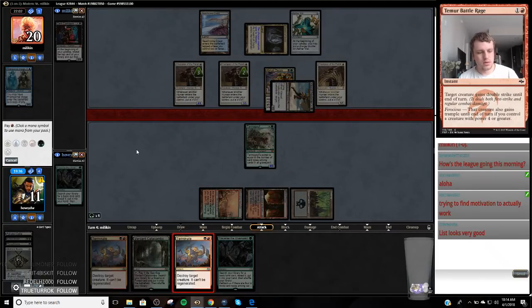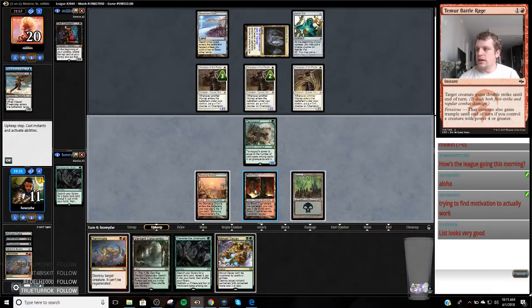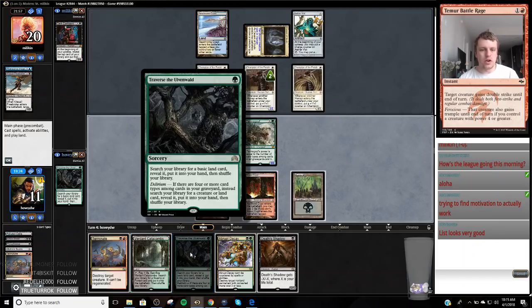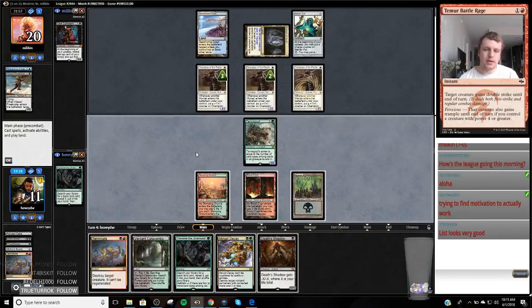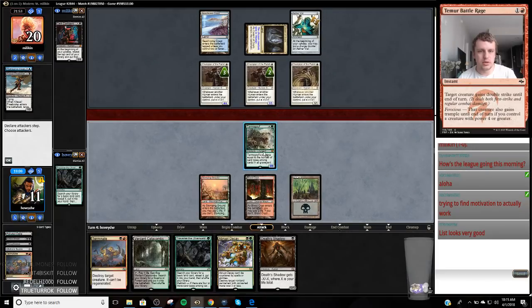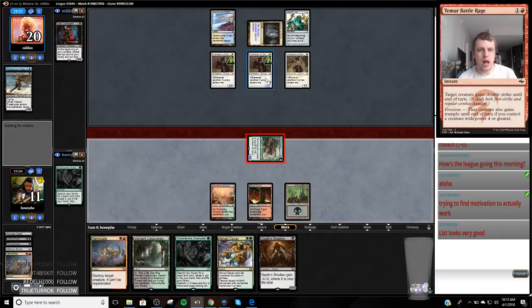If my opponent draws a Reflector Mage, I'm in a lot of trouble. I might get into a position where my opponent overwhelms my removal. Traverse for Death's Shadow next turn and hold up Terminate on something — yeah, I like it. I really don't want to let this Bob do anything, so this Traverse is now a Gore-Clan Rampager. The question is if I should attack with my Tarmogoyf, and I think the answer is yes because I want to be able to chip-shot my opponent so that I don't need a lot to kill them — the Gore-Clan Rampager isn't as good as Temur Battle Rage.